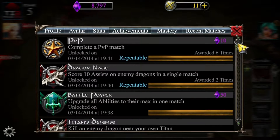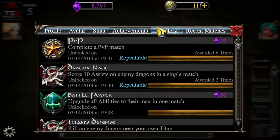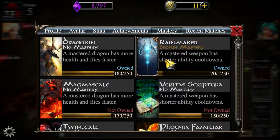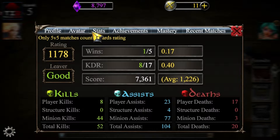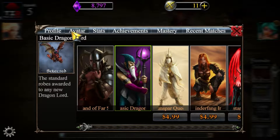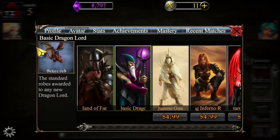All your achievements go down here and there's quite a list. Then your masteries — that's what just happened when I got the Rainmaker bronze mastery. Recent matches, stats which is actually kind of nice to have. And avatars that you can use — I don't really see why you'd want to use these, as I don't think they come up anywhere in the game. They don't even come up on the loading screen, so I'm not sure what their plans are with them.